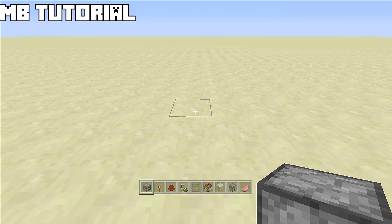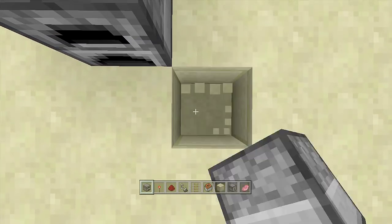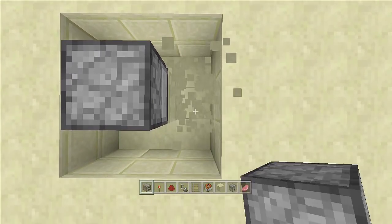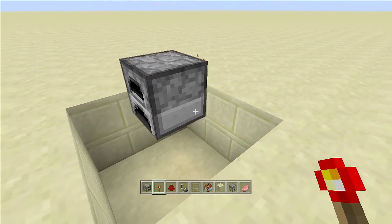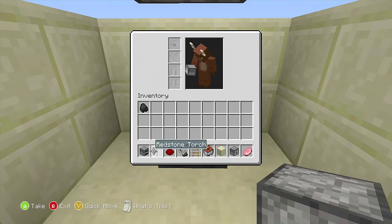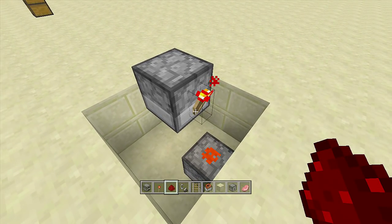The first bomb we're building is the furnace bomb. Place down a furnace and dig out a three-by-three area around it by digging down two blocks — one, two — around the entire furnace, then dig out the two blocks underneath it. Come to the back of the furnace and place a redstone torch off the back side, then right underneath that torch place a dispenser — make sure it's a dispenser, not a dropper — with a piece of redstone dust on top.